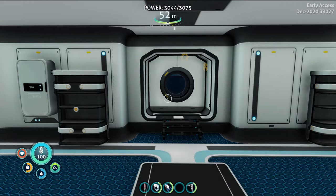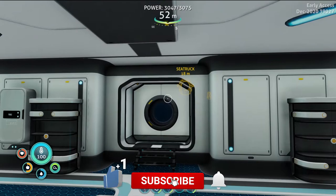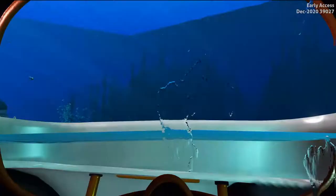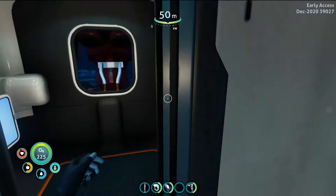Hi guys, my name is Fyfy and welcome back to another episode of Subnautica Below Zero. Today I've got a little plan — we are going to build a little outpost in the Crystal Caves because I want to explore it more, and I think we need a little outpost there so we don't have to keep coming back here.